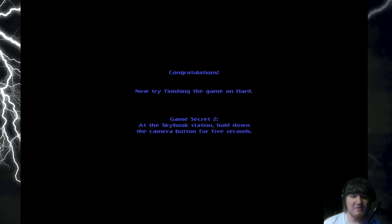At the Skyhook Station, hold down the camera button for five seconds. Congratulations! Now try finishing the game on Hard. Game secret 2: the Skyhook Station — hold down the camera button for five seconds.